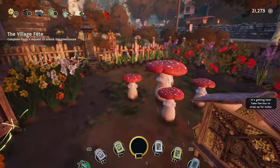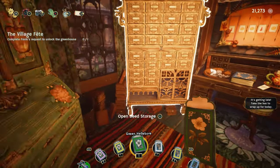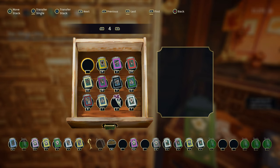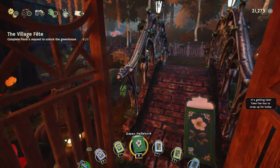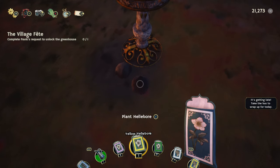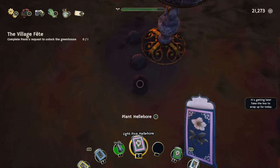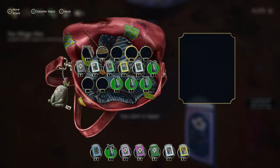I want to see if I have green hellebore. I want some green hellebore — I should have more if I didn't sell them all. We're going green, white, pink — light pink, I should say.